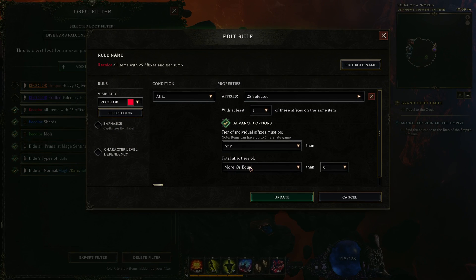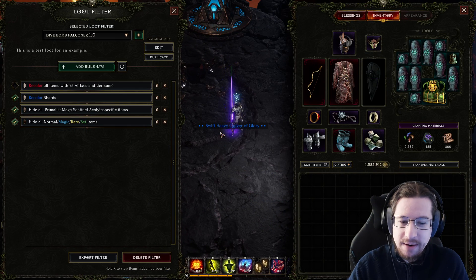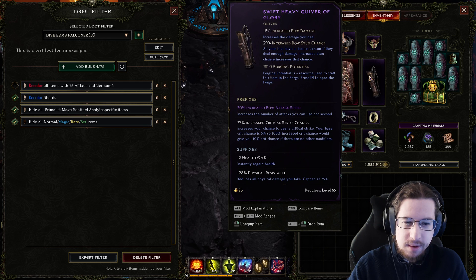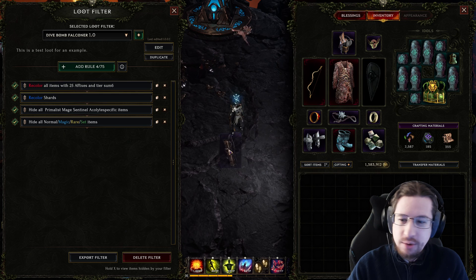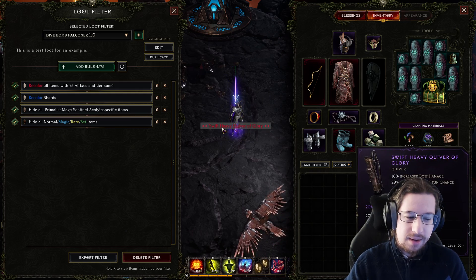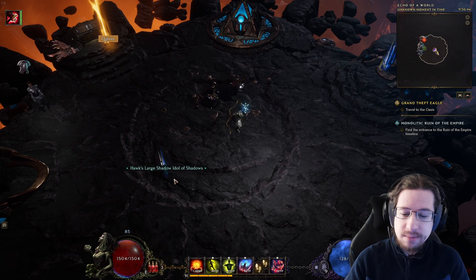Quick editor's correction here: I selected the wrong version of tier 6 — that was 6 total tiers between all mods on the item, rather than a single tier 6 modifier. So it wasn't going to be correctly highlighting exalted only. I found this out after running through a level. Now, if I drop something with bow attack speed, the rule's on — there we go, perfect. That takes care of most of the items.